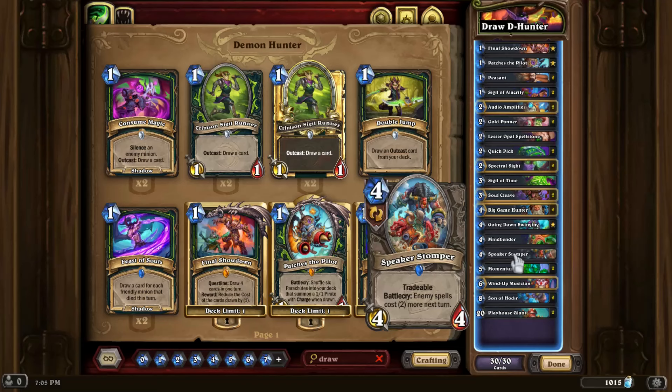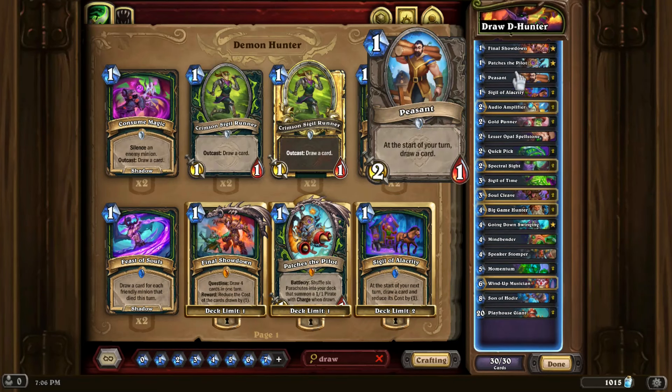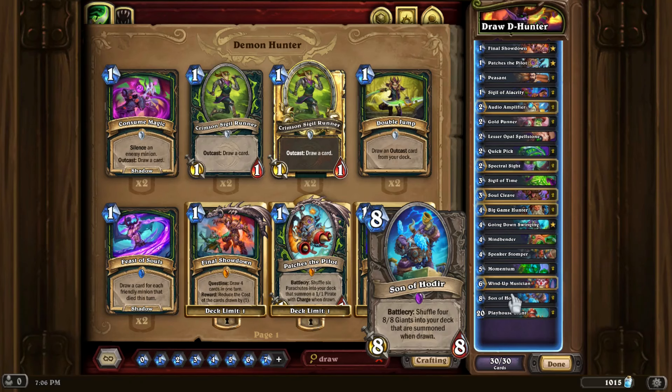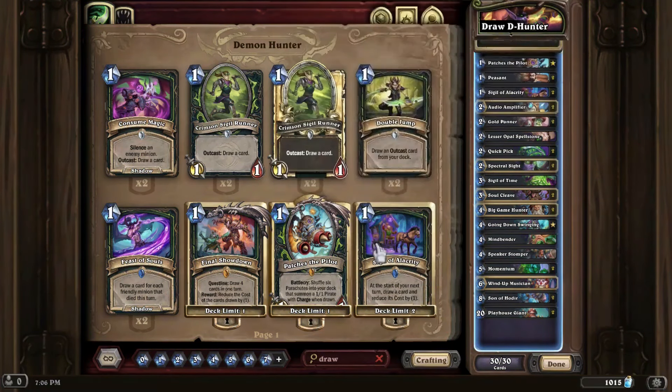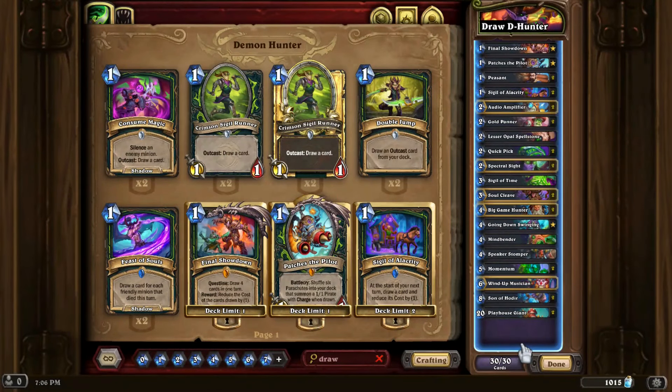That is basically the list. We play the quest on one. We play cards that will either directly draw us cards, or cards that will automatically play when drawn and therefore draw another card. We draw all those cards, ideally summoning a big board of scary dudes — things like Playhouse Giants, Sons of Hodir, our tradable creatures, or even the Demon Slayer itself, which is a pretty big and scary creature. It's not a terribly complicated deck, but it is a lot of fun, and it does reward a good degree of understanding — knowing when to draw, how much to draw, and how much hand space you have.